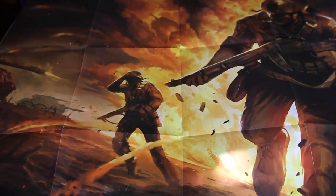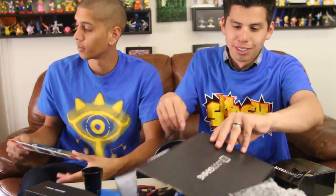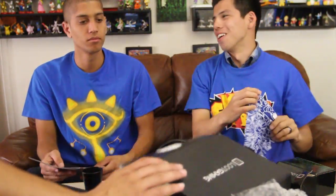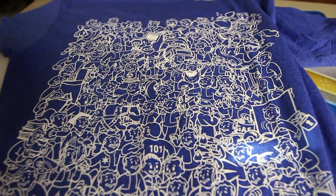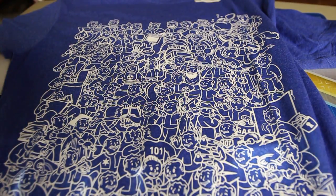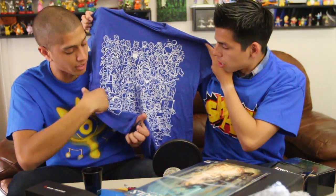Chris gets the next item — it's the shirt. It is from Fallout. It says Vault 101. I believe this is Fallout 3, because Fallout 4 is Vault 111, right? You're the Fallout fan. It has all the characters, like the Vault Boy. It's pretty cool. I like this shirt. I like this box.